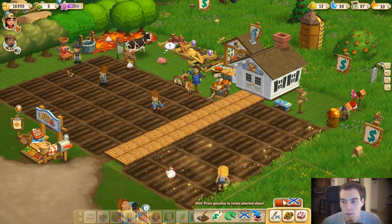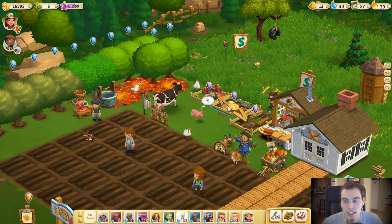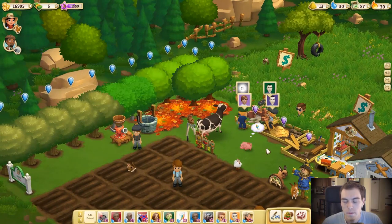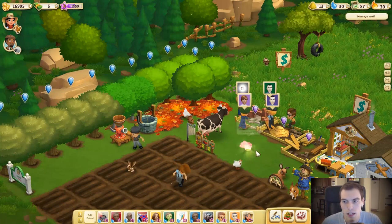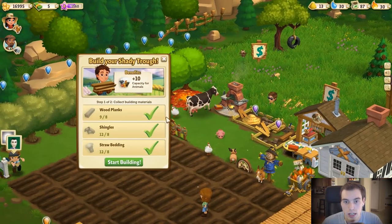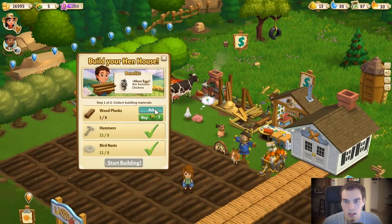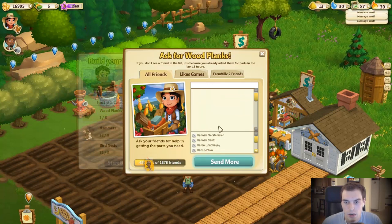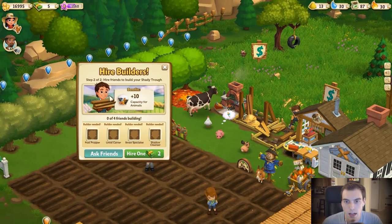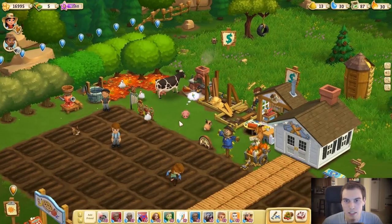Oh, we got help — and wood planks are coming in live, this is great! Our hen house, shady trough, and furnace are options. I'm going to do the furnace first because that gives us power — I've run out of power trying to craft in previous episodes. Let's also do the shady trough — start building, oh yes! We are out of wooden planks again so I'm going to ask for more. I sent 500 friend invites — hopefully some of you are playing right now. This one is halfway done!